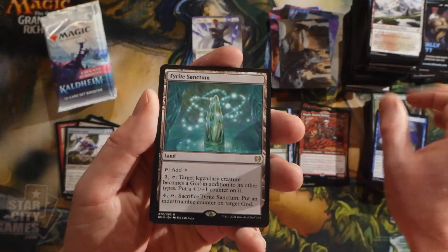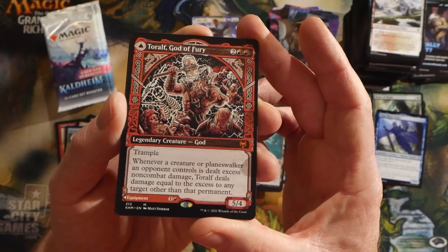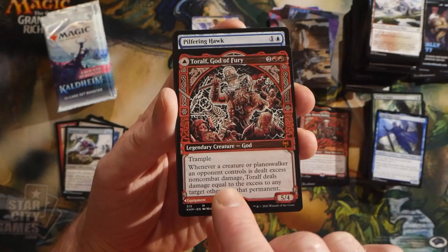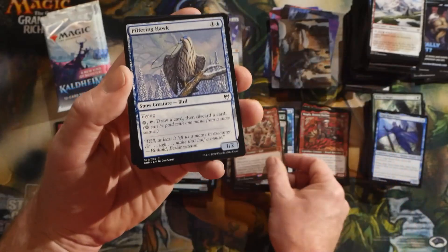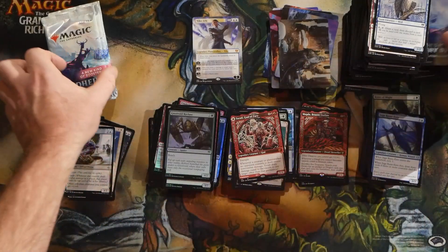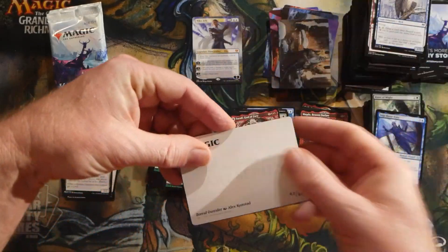Ingarune's Tyrite Sanctum as a rare, and then a mythic showcase frame — Toralf, God of Fury. That's really nice looking. Congratulations Chris on that one — we have Toralf's Hammer on the other side. Really nice card, that's a really good hit. Congratulations again, Chris. A foil Dwarven Reinforcements and an info card.